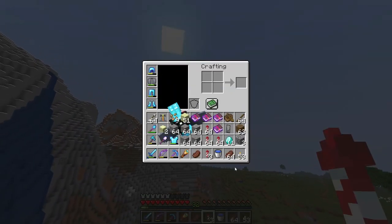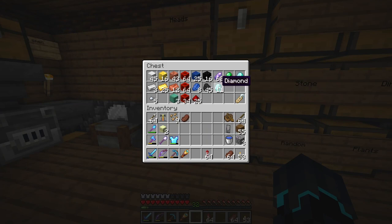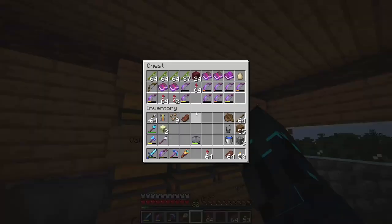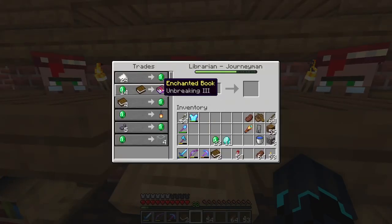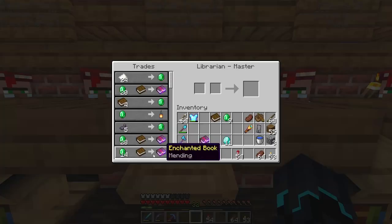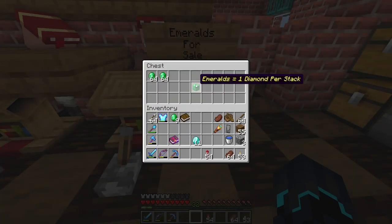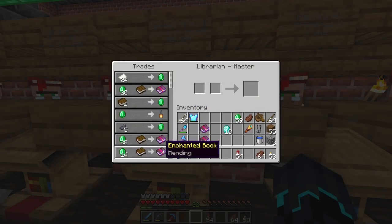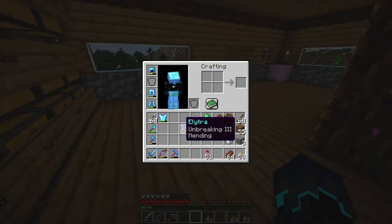This is kind of my random chest so I'm gonna put some random stuff in here until I get things sorted. Did I get an unbreaking book? Unbreaking 3 right there - that's one. Now I need mending. Ooh, 14 emeralds for a mending book - beautiful. And emeralds for sale, one diamond per stack. I'll be able to get more mending books for my other tools and armor as well.